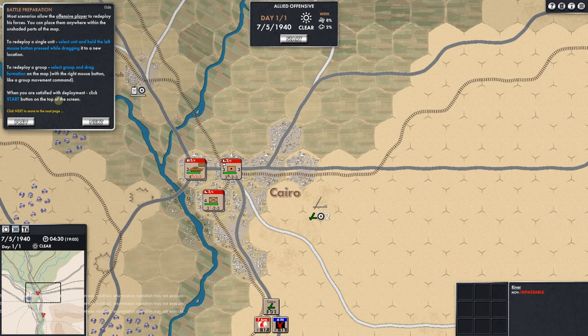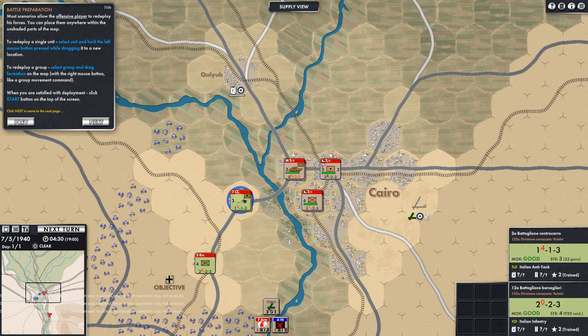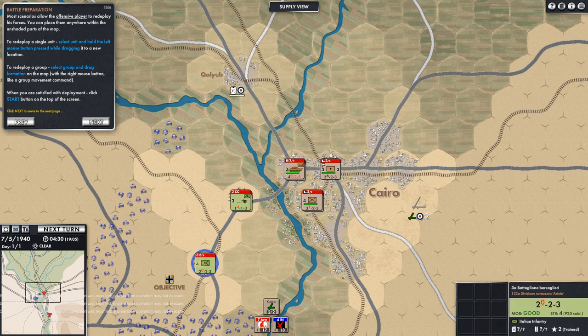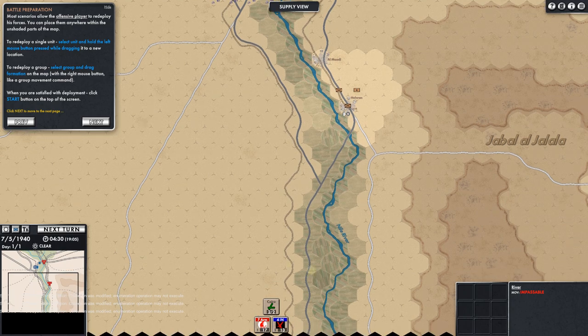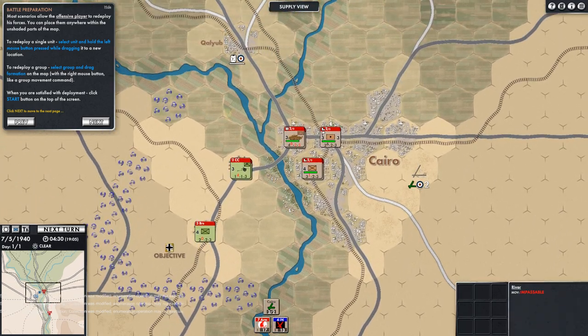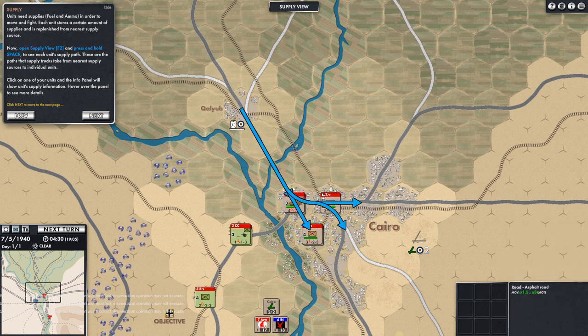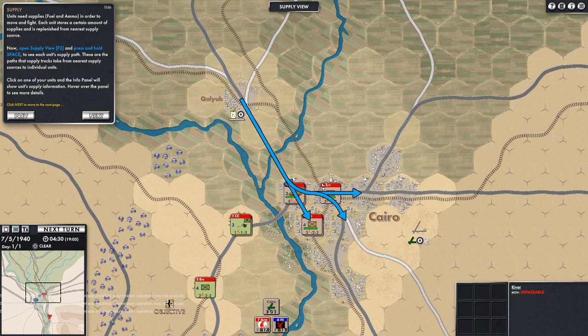When you are satisfied with deployment, click Start. And there come the Italians — some infantry and anti-tank infantry down here, and more infantry. We have two Italian infantry forces. Now we're in supply view — F2. Press and hold space to see supply paths.